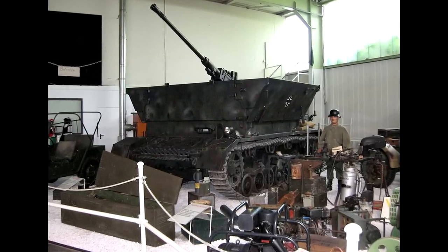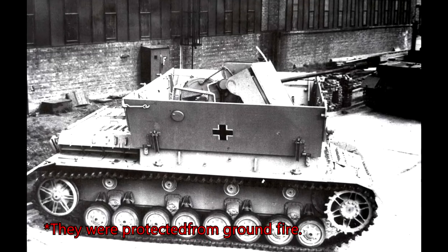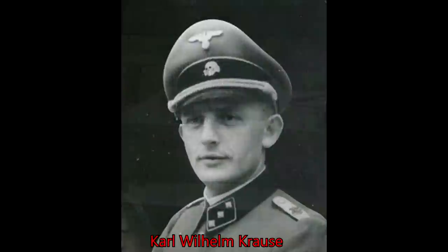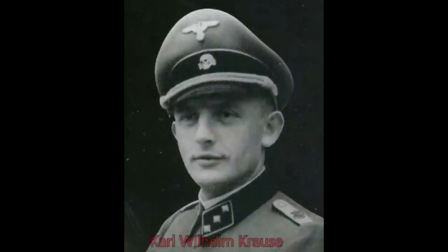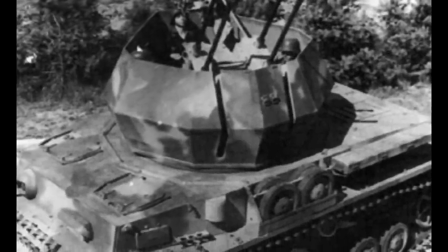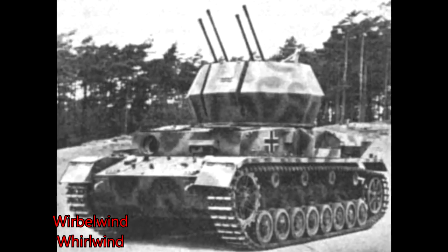The Germans by 1944 were using the Mobile Ragon, which was pretty decent — it was armoured — but the crew were not protected, so an Allied strafing run could kill them. A regiment commander of the Trove SS Panzer Division realised this and came up with a solution: an armoured turret with a flak Verkling gun system on top of a Panzer IV, called the Rebel Wind, or Roll Wind.